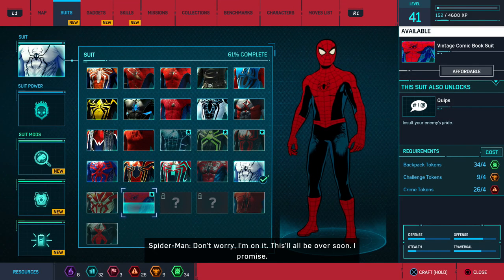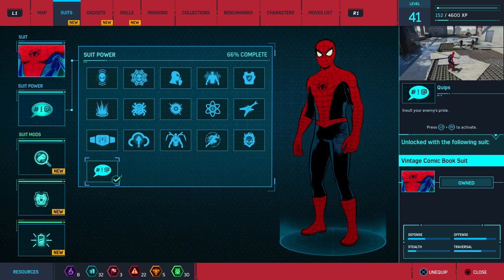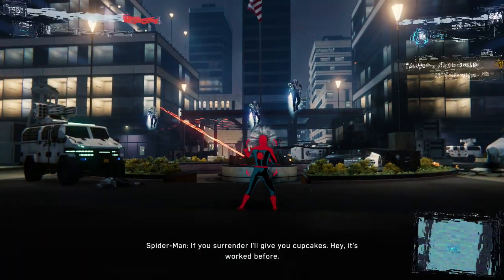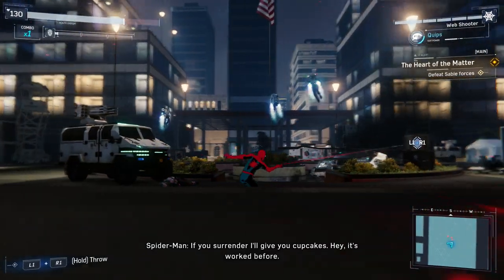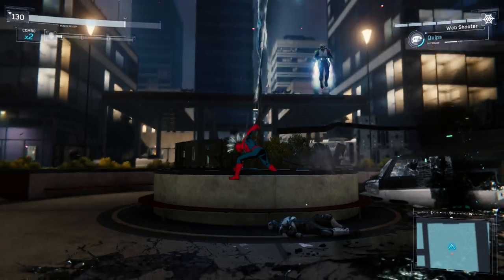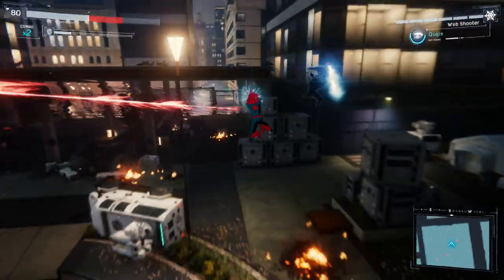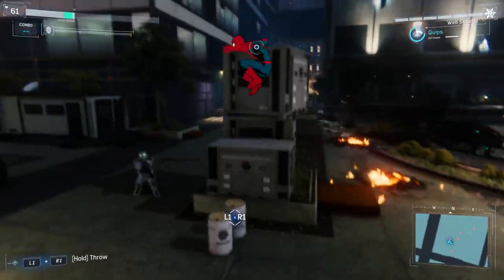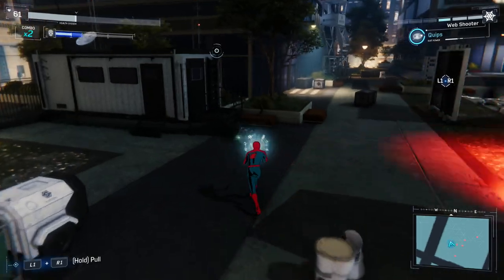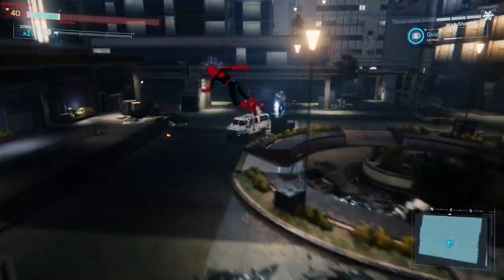Now we have the Vintage Comic Book Suit — another really cool looking suit that you probably don't want to use in the story because it'll ruin some of the immersion. This suit is really amazing; you wouldn't think this 2D-looking suit would work in here, but it actually looks really, really cool. You need to be level 41, and you'll need four backpack tokens, four challenge tokens, and four crime tokens. It comes with the Quips power, which is pretty useless — or I just don't know how to use it, and the description really doesn't give you any help.